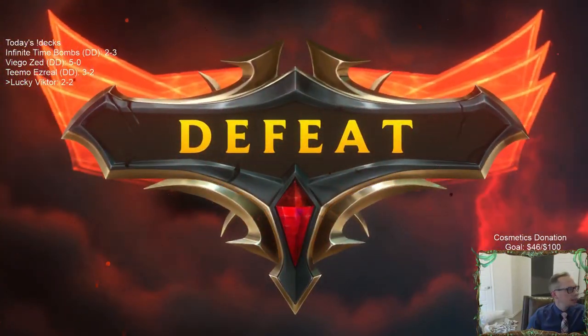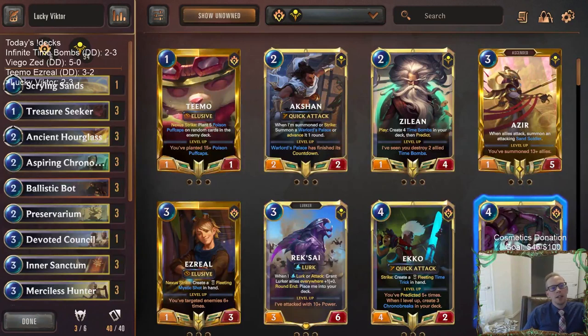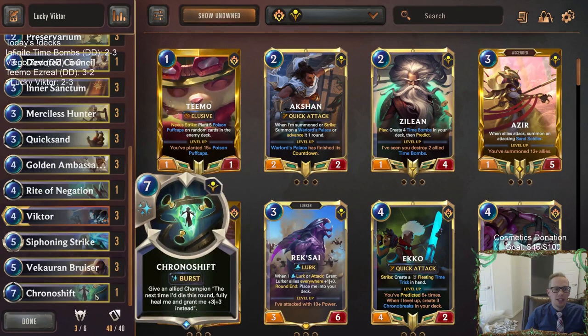That was my fault on timing — I needed to hold up that Merciless Hunter. Some frustrating games, just kind of playing against the same deck five times in a row. Four of the five were basically the same thing — just Ionia Shurima aggro, sometimes Azir, sometimes Aurelia. Same deck: Twin Disciplines, Shapestones, lots of Quick Attack and Spell Shield. Blocking is difficult when you're playing a slower Victor deck. I could have made some better decisions in two of the losses and played a little tighter.